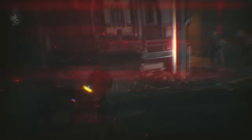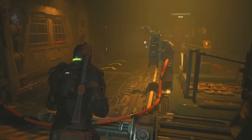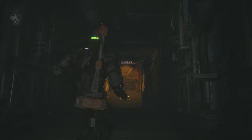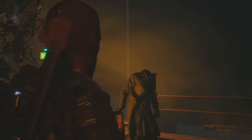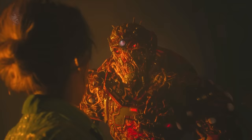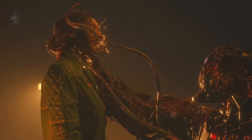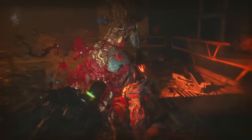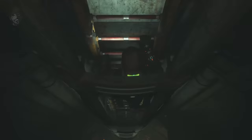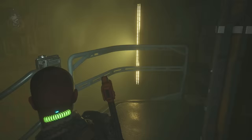With not far to go, Jacob's hallucinations get cranked to the maximum — he doesn't know what's real and what's not. Nonetheless, he battles his way down a very long corridor towards the loading bay. He now needs three fuses to open the hatch leading to the loading bay. Marla says she's waiting for him on the cargo ship, and he enters the garbage chute. Climbing down the ladder, Jacob sees messages telling him to give up, and descending further, messages telling him it was all his fault. He enters the loading bay.